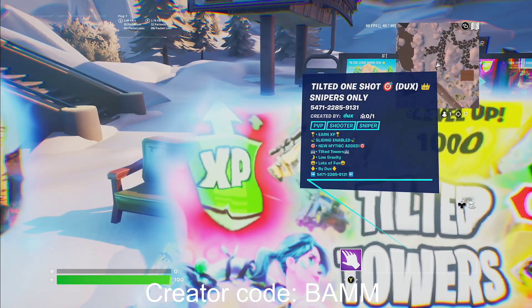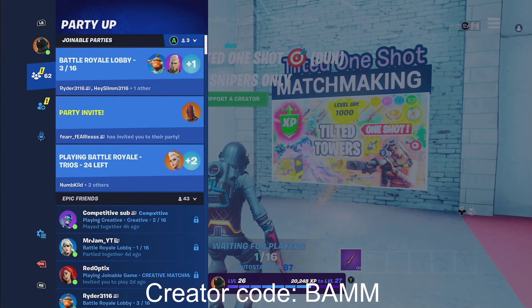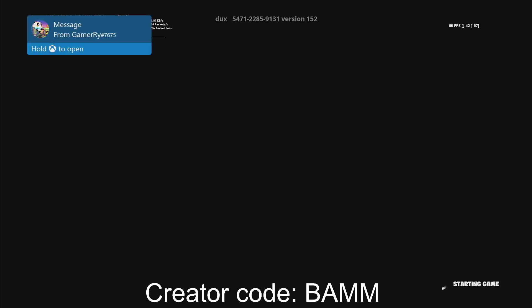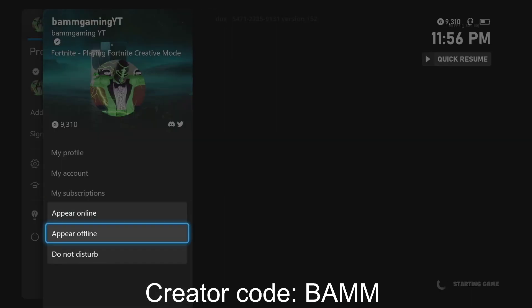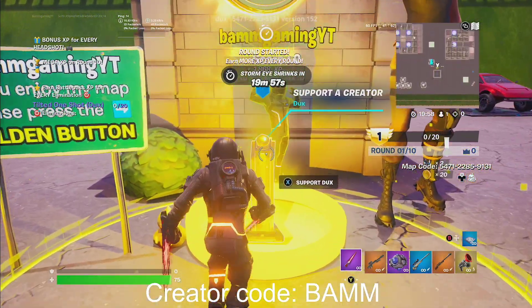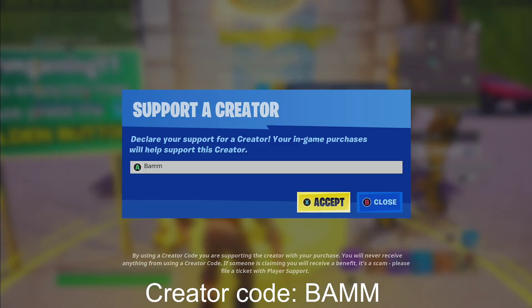Alright, so now all we're gonna do is walk into the map. Once we get into the map, it's gonna look exactly like this. You guys can just go right ahead and go to start game. Once the game starts, it's gonna look exactly like this. You guys can go straight over here and put in my creator code — it's B-A-M-M. If you guys could put that in, it'll help me out a ton.